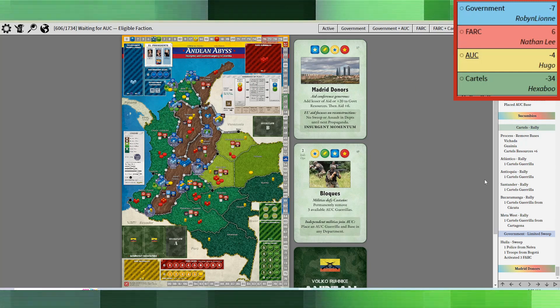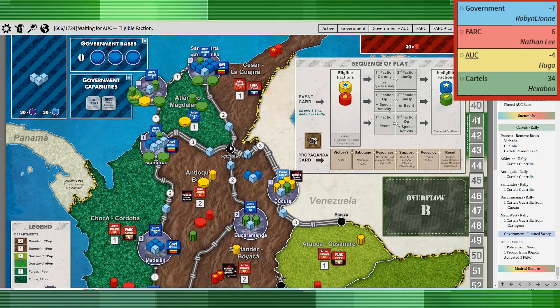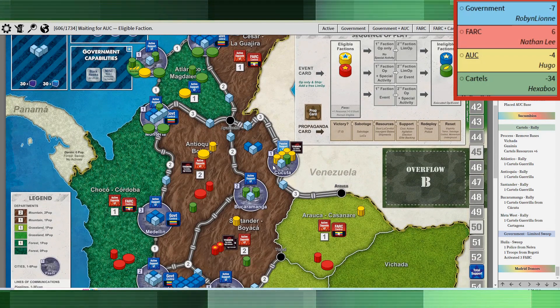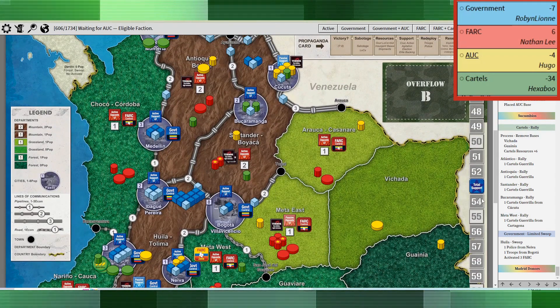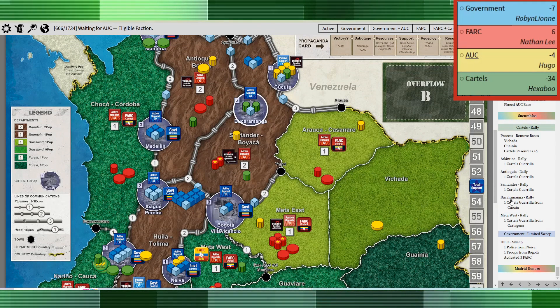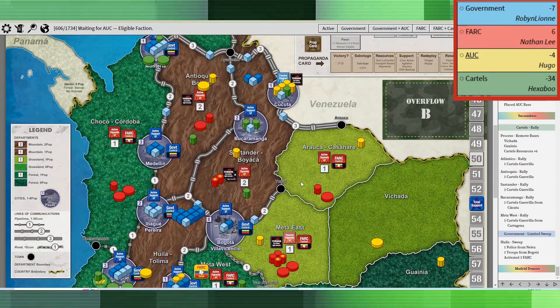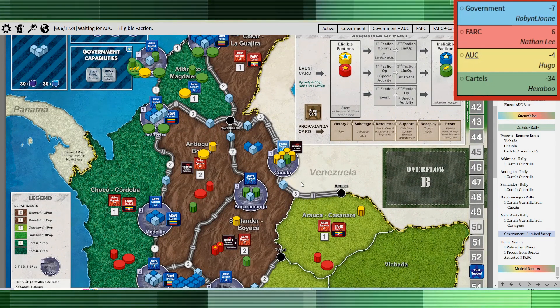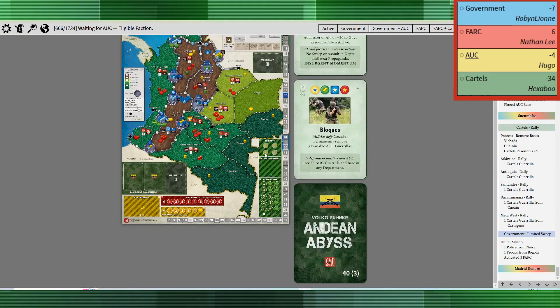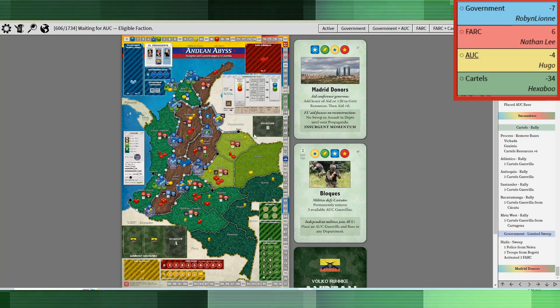On the next card, the cartels rallied again, trading in their bases for resources — doing what they have to do to get enough resources to keep going. They rallied all over the place to get in position to do terror and knock me down. The cartels were really the ones doing the heavy lifting, getting into all the spots where I don't want them. Trading in those jungle bases for money is probably a great idea because they leave themselves open to eradication there.